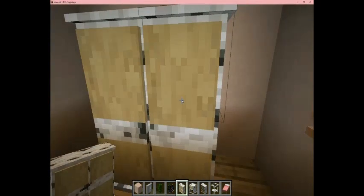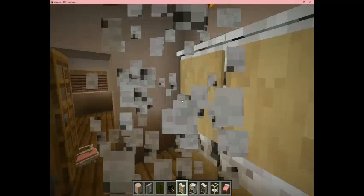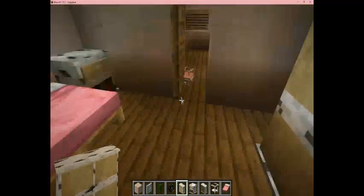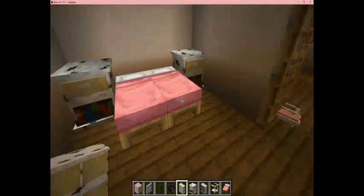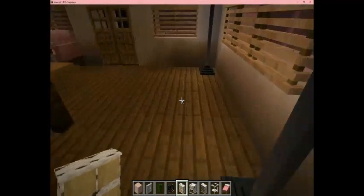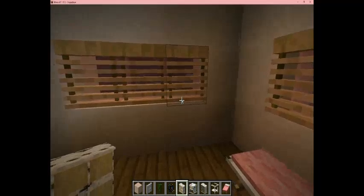There we go. I don't know what this is actually for, but it looks cool. There we go — so it can actually store things. That's pretty awesome. So we have this room set up, and then I'm going to go and set up the classy standard room, which is this one.